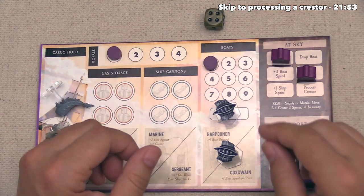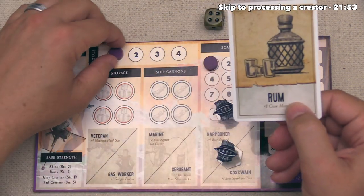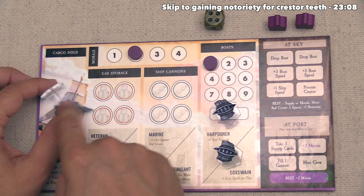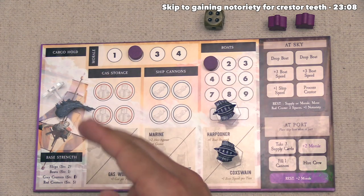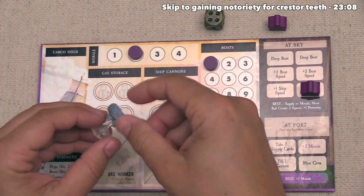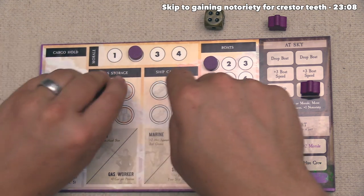Let's start taking actions. We clear our mate tokens off the board at the beginning of our turn. First, let's spend this rum supply card to increase our morale by one. Now we want to gain notoriety for the Crestor we captured last turn. We process the Crestor while still in the sky — we're not actually allowed to enter the trading city if we have a Crestor in our cargo hold. We order a mate to the process action, and we generate gas equal to our current crew morale. With two morale, we generate two gas, which goes into our ship's gas storage.